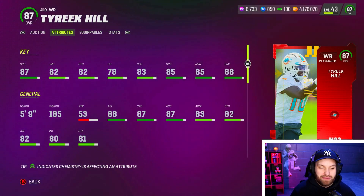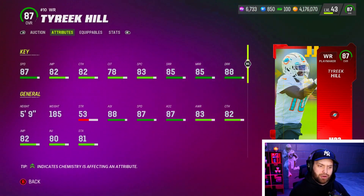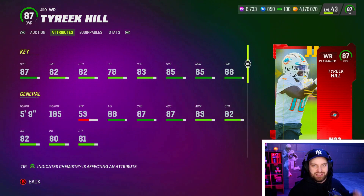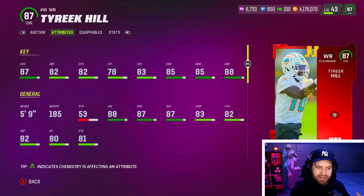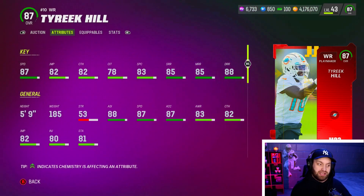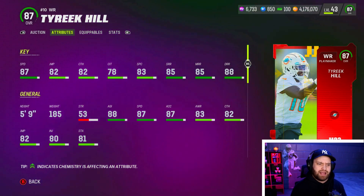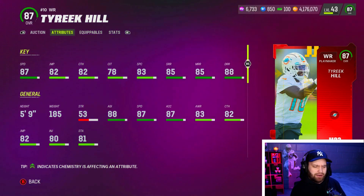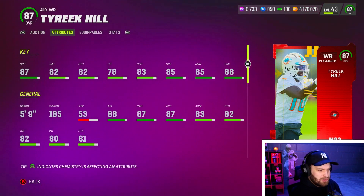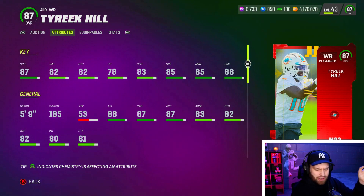At number seven we have Tyreek Hill, who is an absolute killer in the first month of Madden — always one of the better core elites. He's five foot nine, which is always a negative, but he's by far the fastest. He was the number one speed wide receiver on day one of Madden, until Randy Moss came out at the same speed. But 87 speed is still very good.